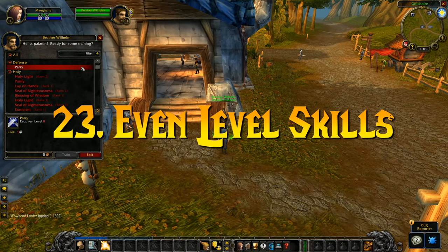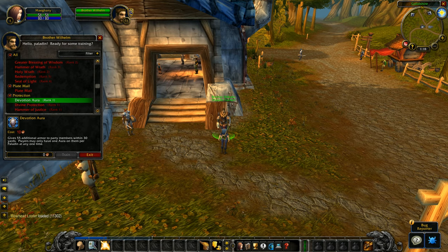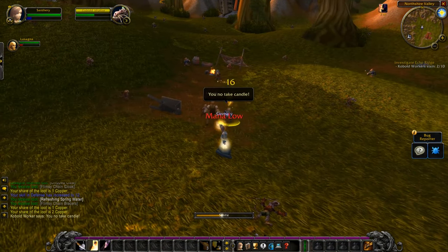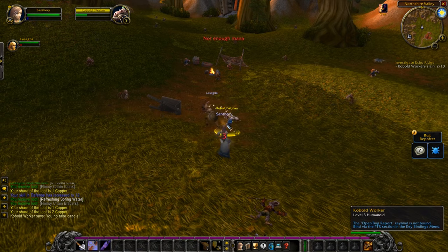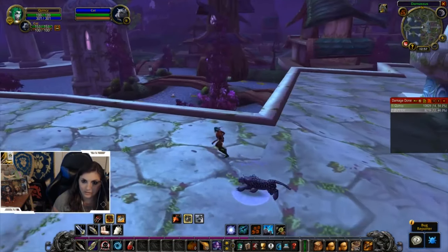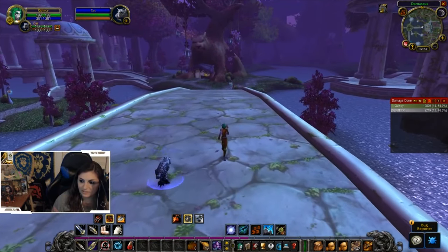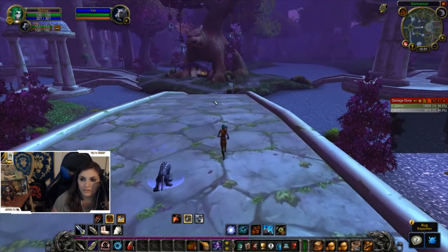Number 23: skills are available every even level. Some skills could be purchased from your trainer at level 1 — for example, paladins could buy Devotion Aura at level 1 if they have the copper for it. But otherwise, skills available for purchase through your trainer are only available at every even numbered level: 2, 4, 6, 8, 10, and so on. Also be aware that not every major town will have a trainer appropriate for you, especially if you're far from your original starting zone — for example, there won't be a druid trainer in the Undercity, just as there won't be a mage trainer in Darnassus.